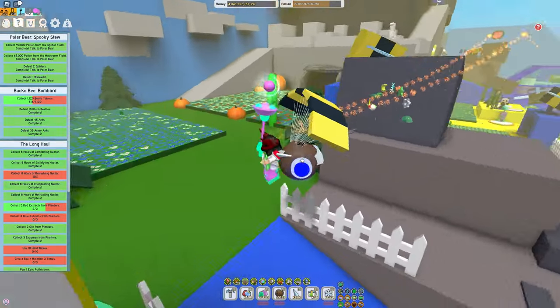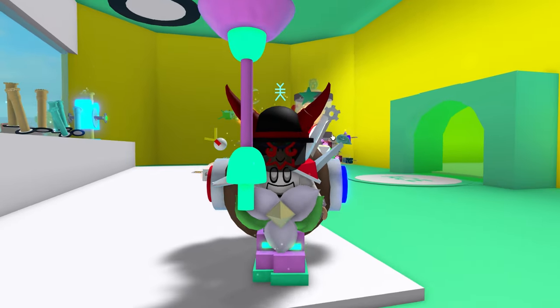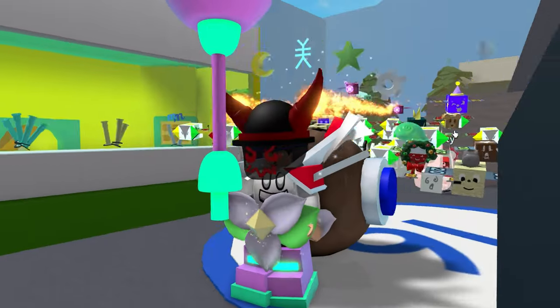Starting off with number one, probably one of the most effective methods to get oil is the blender. Just use 50 sunflower seeds and 10 royal jellies to craft yourself an oil. It's honestly really worth it. And if you're looking to get a lot of sunflower seeds to craft, be sure to macro for them or just grind in general.